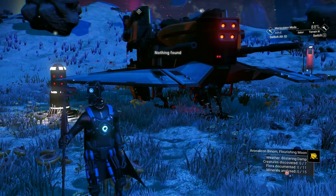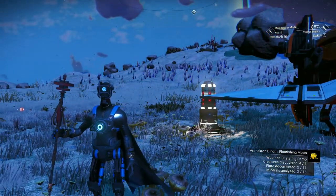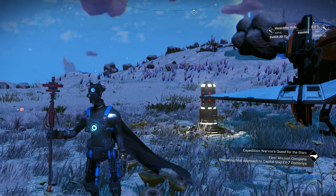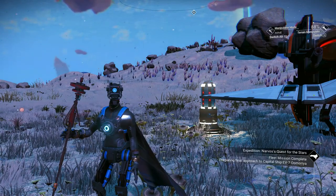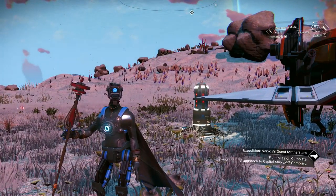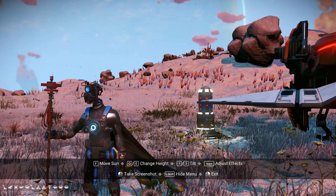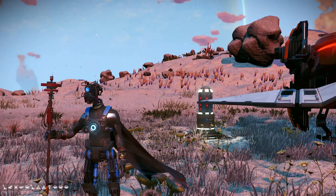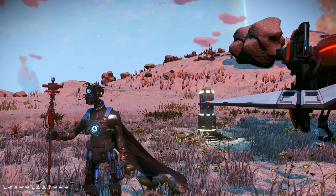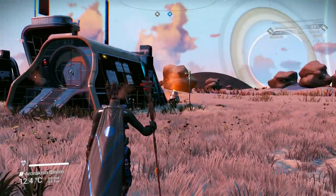Hi, welcome to another episode. In this one I just want to show you this planet that I'm on. I'm in galaxy 14, Odiwagiri. The glyphs are in the lower left hand: diplo, bird, spider, fish, sunrise, diplo, triangles, triangles, balloon, sunrise, sunrise, sunrise.